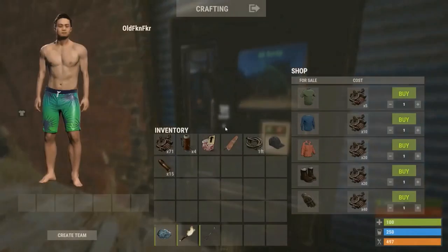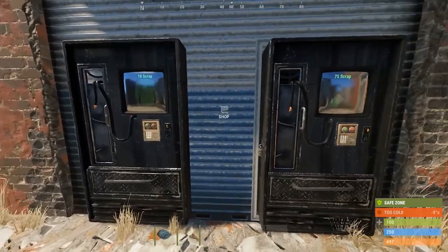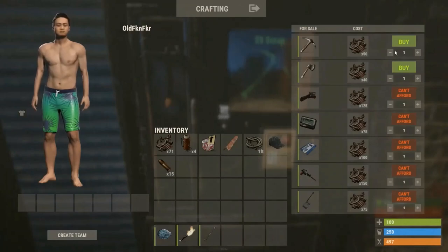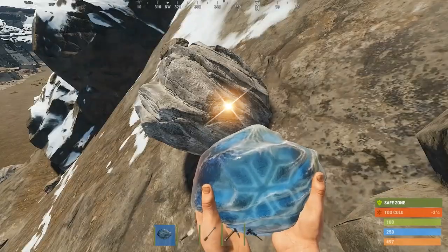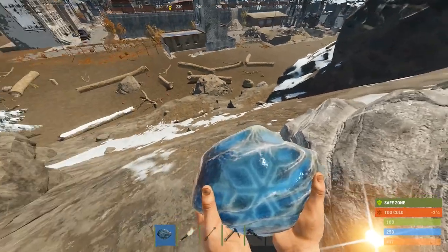These two machines contain the clothing and the tools. If you need cloth while you're here in Outpost, you can buy a pair of gloves at the bottom for 40 scrap, and that will give you 200 cloth when you recycle all the sewing kits inside.